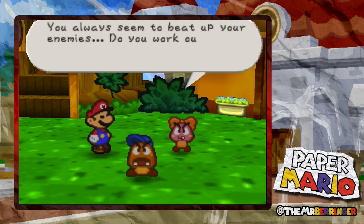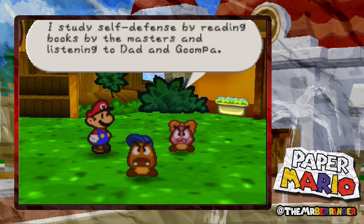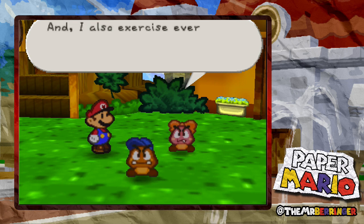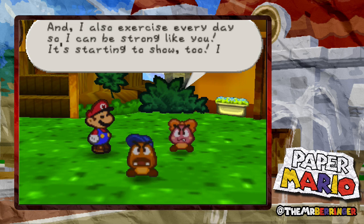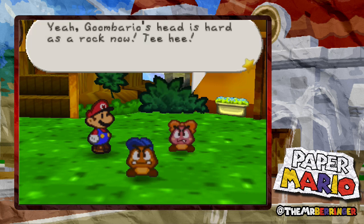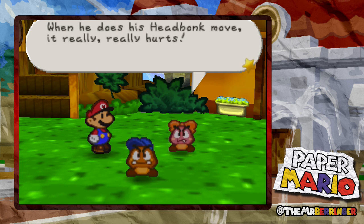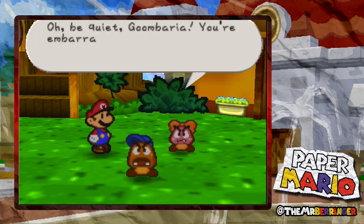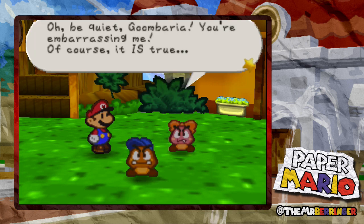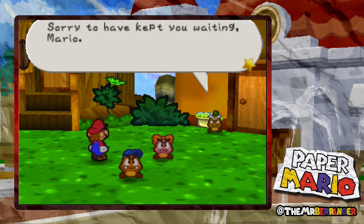You always seem to beat up your enemies - do you work out? I study self-defense by reading books by the master, I've been listening to dad and Goombario, and I also exercise every day so I can be strong like you. It's starting to show - look, I'm getting big muscles! Goombario's head is hard as a rock now. When he does his head bonk, it's called a head bonk - that's so cute. The head bonk move really really hurts. Be quiet Goomba, you're embarrassing me!